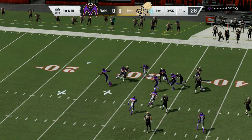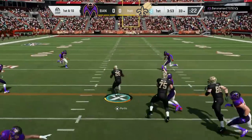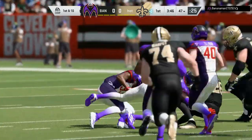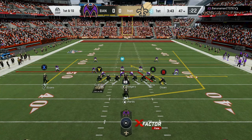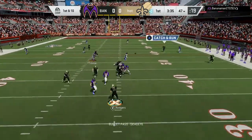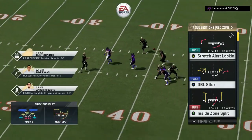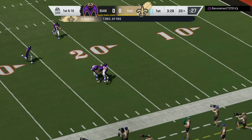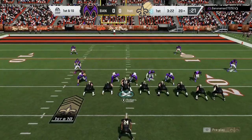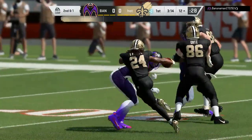We're gonna start off with a run, see what we can get. Running back up the middle! He is going to adjust his defense. I run it for a good gain. I do have Jukebox on first down. We're gonna pass the ball — the running back caught it downfield! DaVante Freeman, my 82 overall backup, gets a good juke.